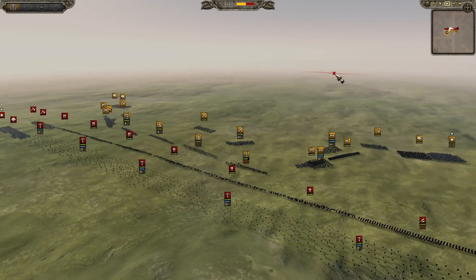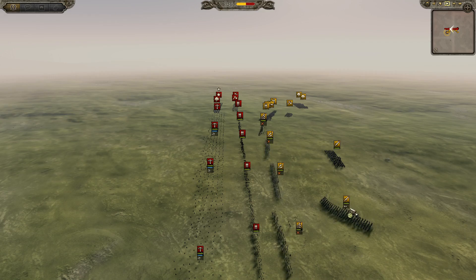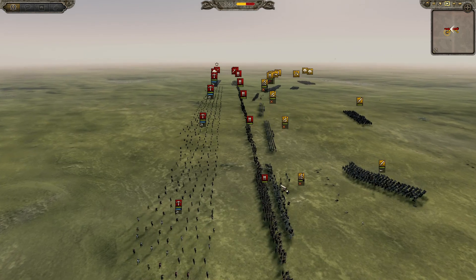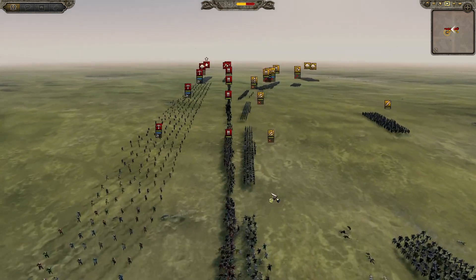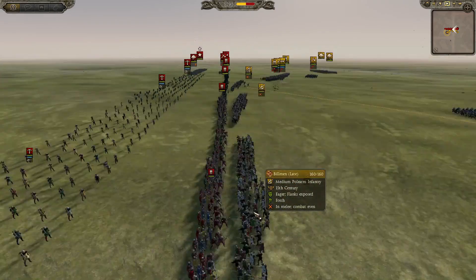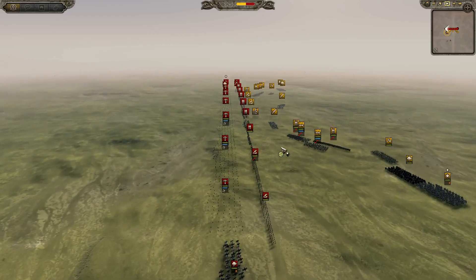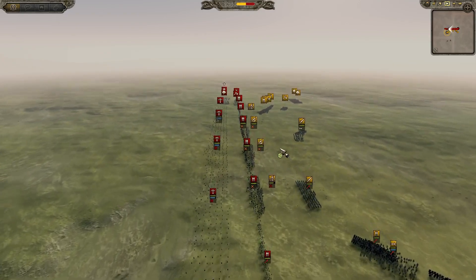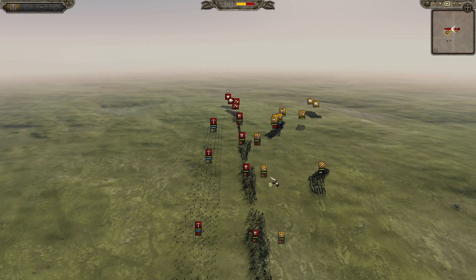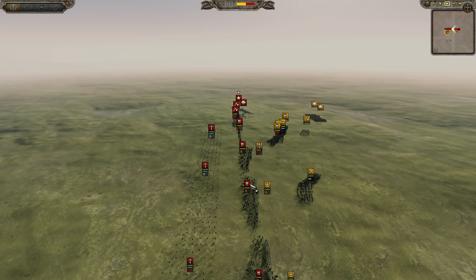They are now engaging in the center. Good tactics from the Wales side, the Principality of Wales. They are engaging right now in the center here, and no longer a problem with the archers. That's a bad tactic for the HRE — you don't have anything to reinforce. And surely you'll lose in the center because pole arms are way better than spear infantry.